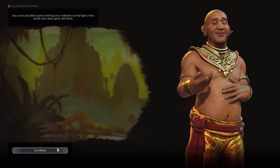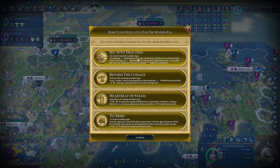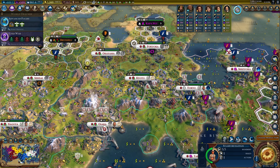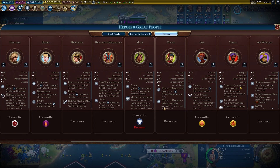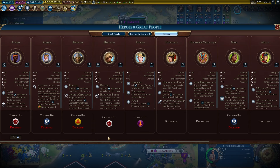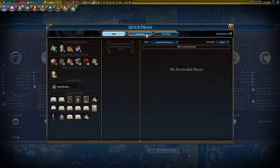Let's see what the modern era has in store. Heartbeat of Steam is what we want. Reform the Coinage is very good but we don't really have international trade routes. Heartbeat of Steam it is — production awards industrial era or later wonders, and campus district science also provides production. Very helpful for what we're doing.